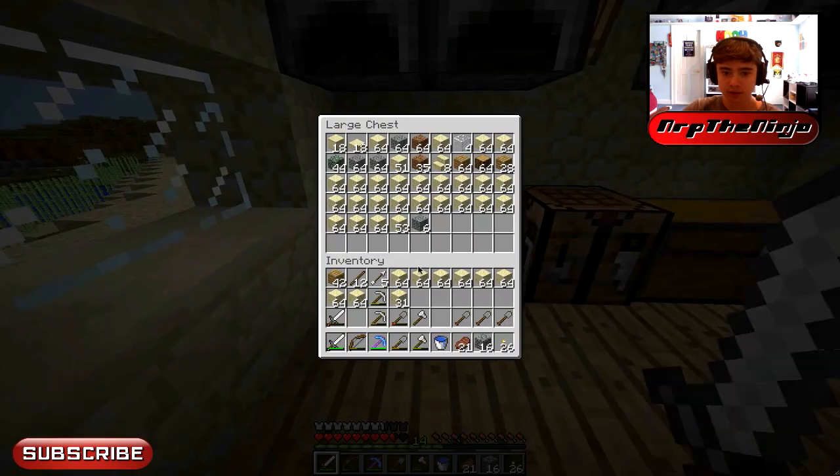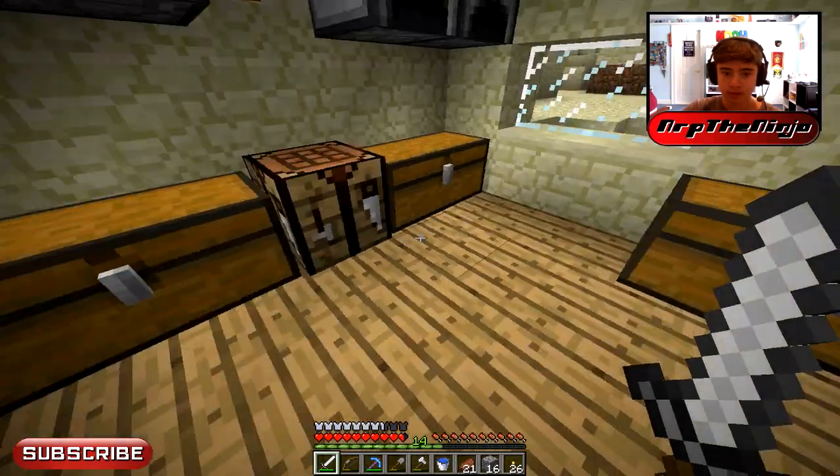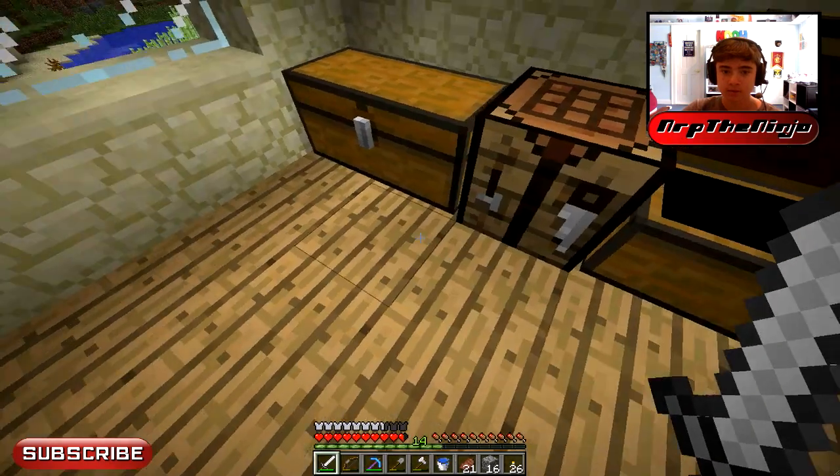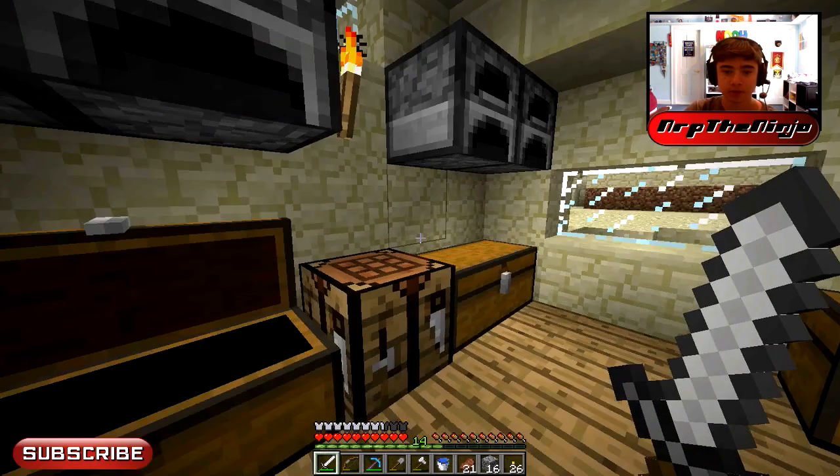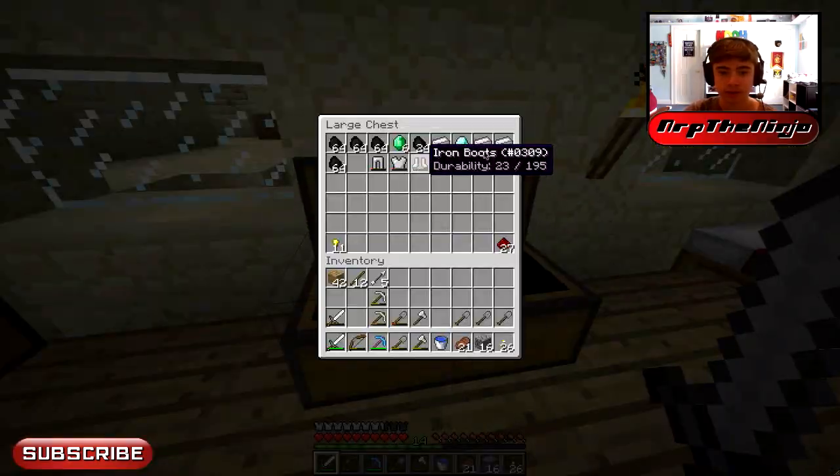I have a lot of sand shovels. Even though we took so much sand, we still don't have nearly enough for our pyramid. I think we have like seven inventories full of sand, but we only have like one and a half right now.